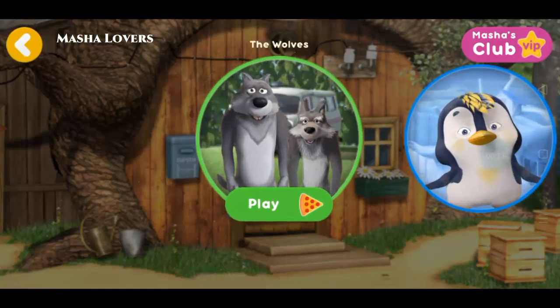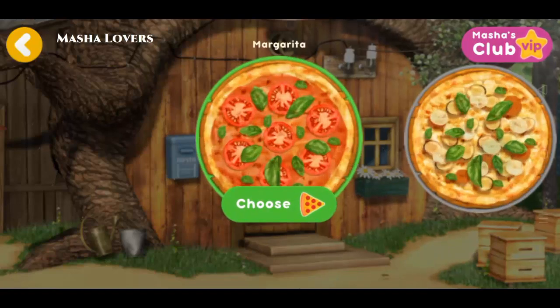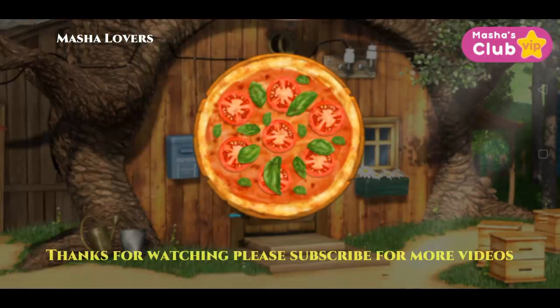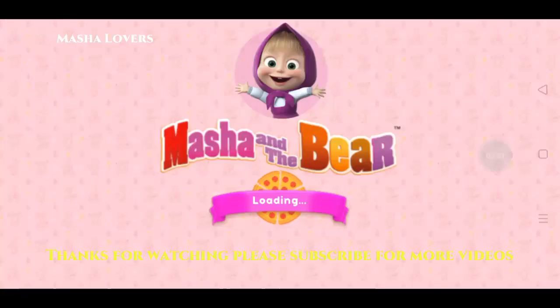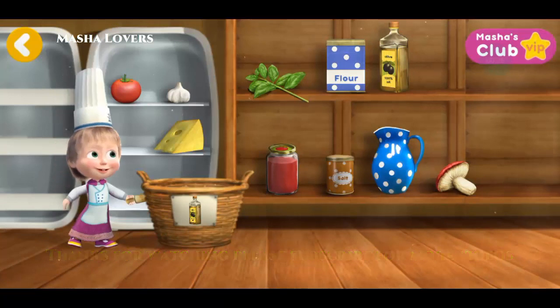Our friends are hungry. Let the wolves choose a pizza to make. Margarita! Put the necessary items into the basket.